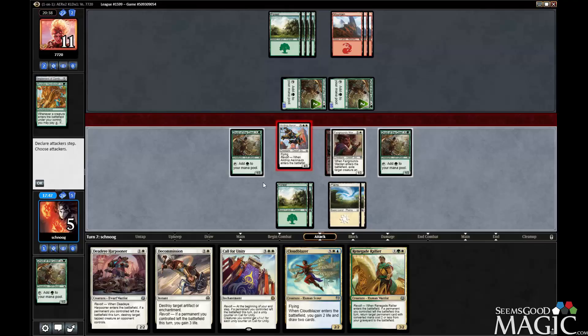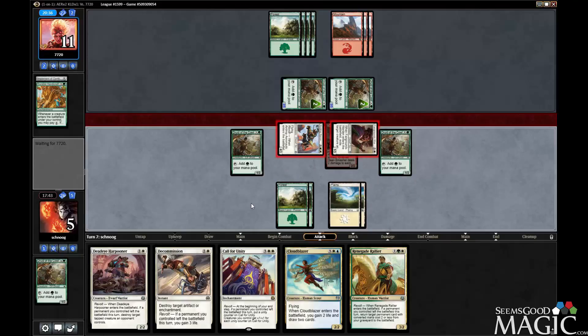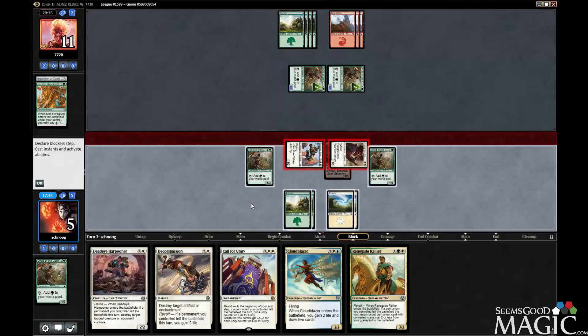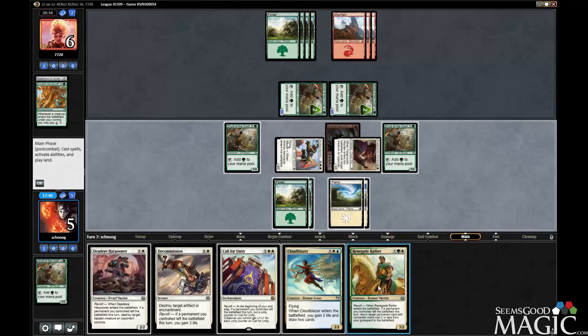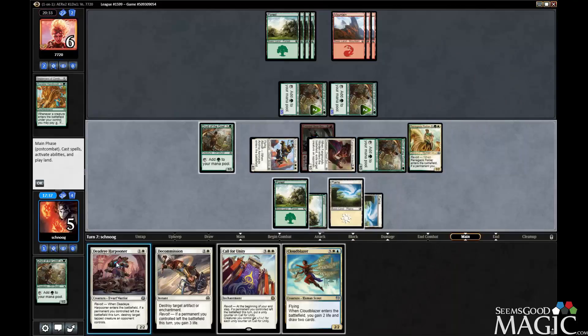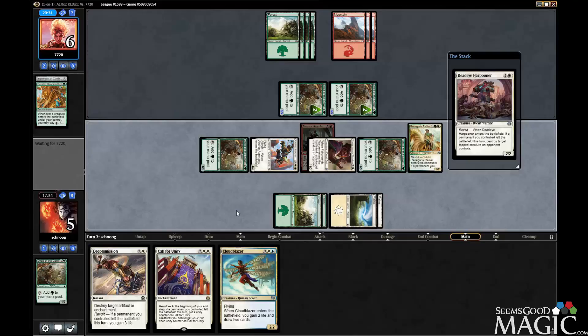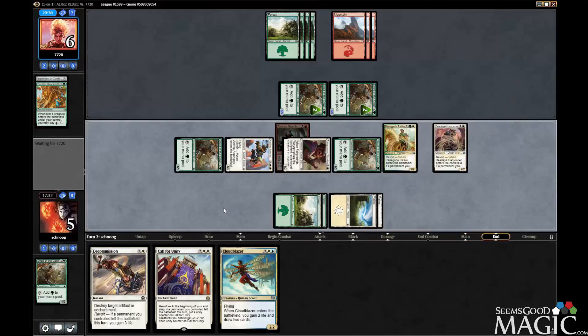We have to double chump because I know they're repping Built to Smash. I think we actually just play out Rallier and Harpooner for no value because then we just have blockers. It doesn't feel good, but it lets us win in the air and we just have more bodies than them. I think that's correct.